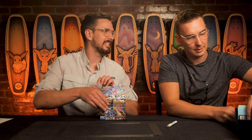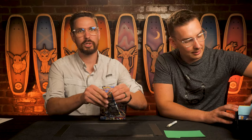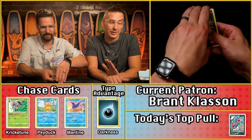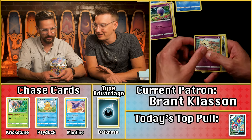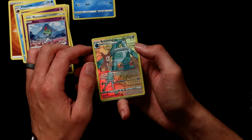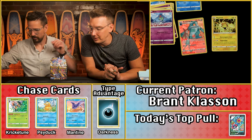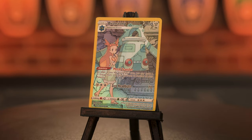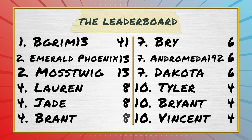Jay has the hot hand today, so he's pulling for Brant Klassen, who comes in with four points from July. The pack has a fighting energy — no dark multiplier. Psyduck is in there — an extra point. We also see the Magnemite, the Ralts, and another Trainer Gallery: Jasmine and the Bronzong, Trainer Gallery 11, along with the Regileki. The Bronzong comes in at $1.20, rounding up to two points. That gets Brant to a solid eight points for Astral Radiance. A beautiful card, even if not high value.